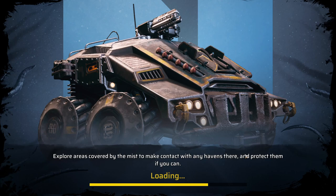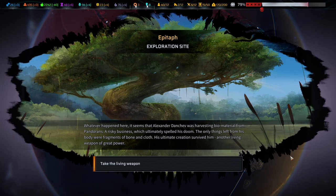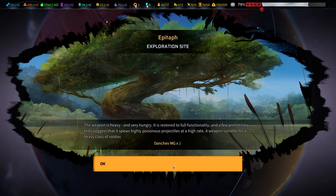That way they can really shine. The other level operatives in Born in the USA, they did have a problem - they just couldn't buy enough skills. Anyway, what happened here: it seems like Alejandro Danchev was harvesting biomaterial from Pandorians, a risky business which ultimately spelled his doom. The only things left from his body were fragments of bone and cloth. His ultimate creation survived him - another living weapon of great power, the Danchev MG. The weapon is heavy and very hungry. Preliminary tests suggest it fires highly poisonous projectiles at a high rate.